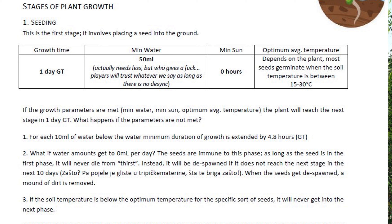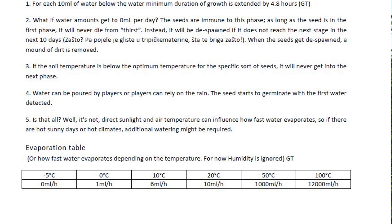You need to make sure you have enough water. Looking at the evaporation table - depending on the temperature of where you are, water will evaporate. At 10 degrees you need to roughly double your water input. At 20 degrees it's 10 milliliters evaporating per hour; at 50 degrees celsius it's 1,000 milliliters per hour; and at 100 degrees celsius it's 12,000 milliliters per hour - so you're obviously not going to grow anything in 100 degrees celsius.